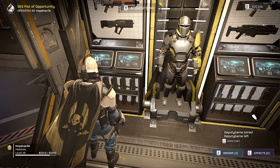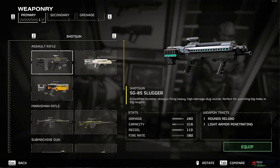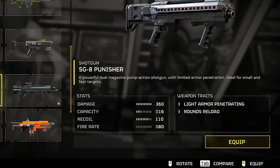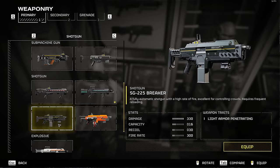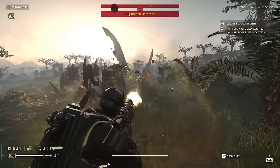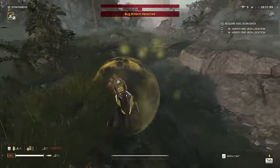Let's get the weapons out of the way first, starting with your primary. Shotguns seem to be the undisputed kings here, with three of them standing out above the rest. The SG-8 Punisher from the first page of the free war bond and the SG-225 Breaker from page four can be used interchangeably. You could pump out a little more damage overall with the 225 Breaker, but you sacrifice the ability to reload one shell at a time, sometimes forcing you to waste a little ammo on early reloads — but both are great options.